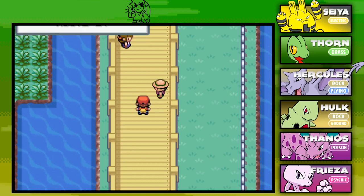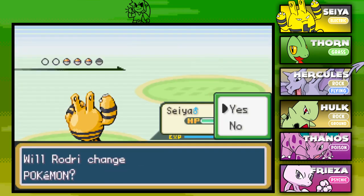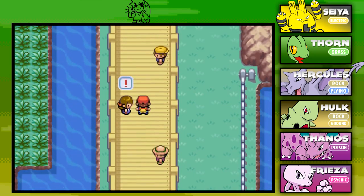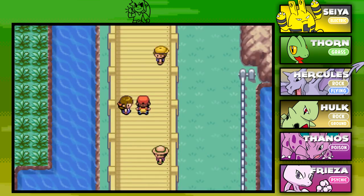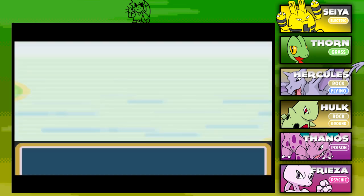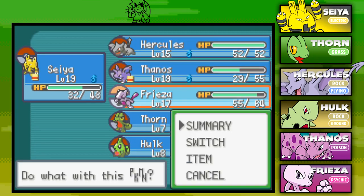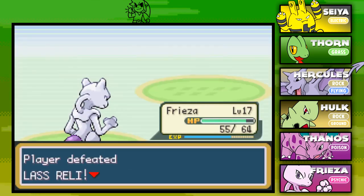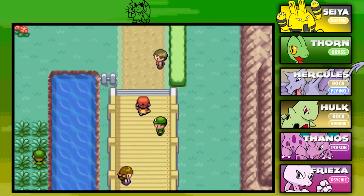We're making our way through Route 24 Nugget Bridge, speeding through the trainer battles. We defeated the first trainer — Pokemon are level 10, not too bad. Good XP so far; those second battle Pokemon were level 12. Seiya has a great type advantage on these Pokemon and grew to level 19. We switched Frieza up front and moved on through to the fifth trainer, who bites the dust. We made it through all five contest trainers on Nugget Bridge.